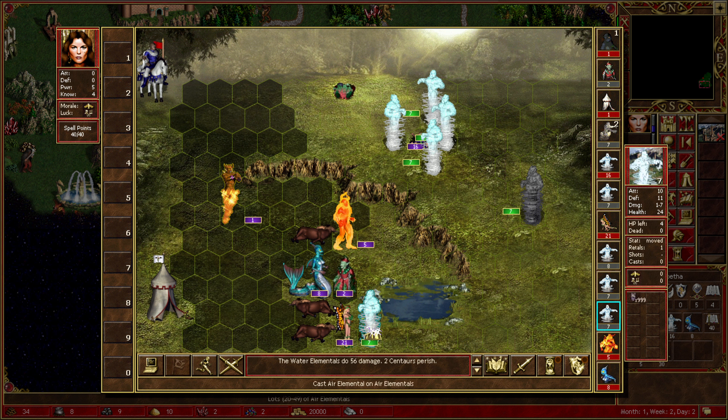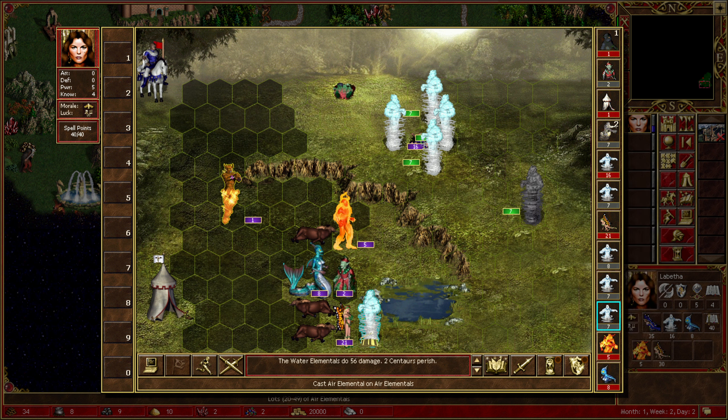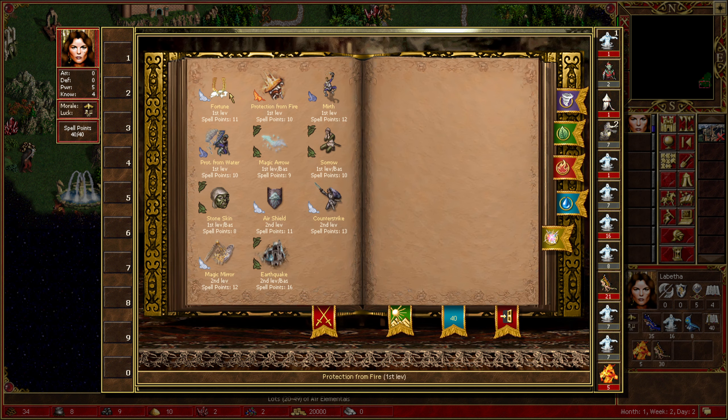I can use spells on these guys. Two centaurs perish. Cast air elemental - I apparently just cast air elemental on air elemental, it seems a little bit weird and counterproductive. Let's see what spells we've gotten - literally none of these are actually good for attacking. How about magic arrows - none of these are actually good attacking spells.